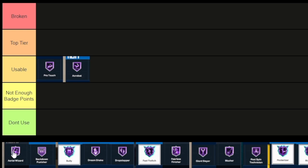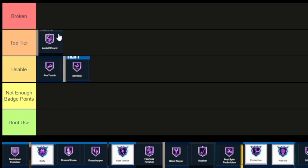Aerial Wizard — I don't have it on my build, and I do get bumped a lot. Even my big that has it still gets bumped sometimes. But bigs do kind of need this, especially if you use Putback Boss — Aerial Wizard is paired with Lob City Finisher essentially. So if you want the Putback Boss part, you're going to need Aerial Wizard. For catching lobs alone it's usable, and combining both functions, it really has to be top tier because of how important those two things are for a wide variety of builds.